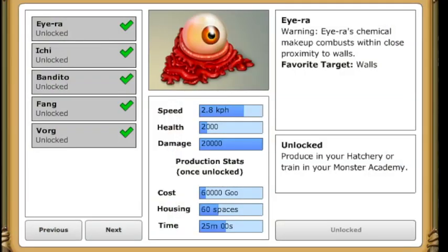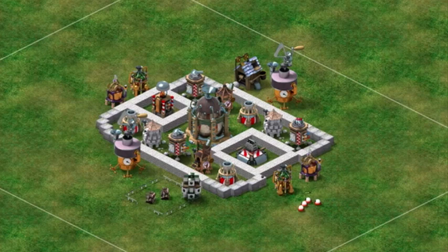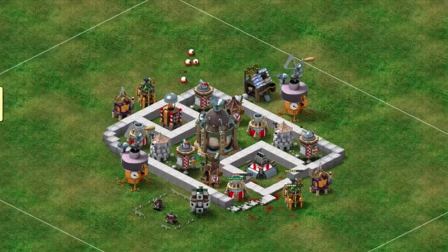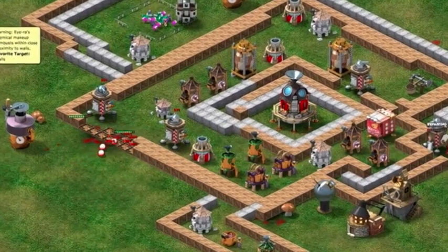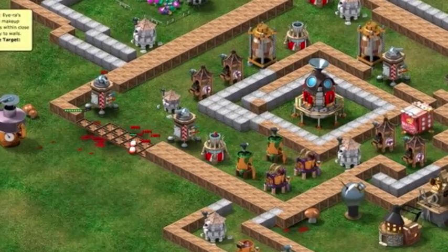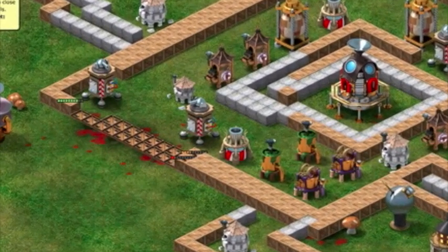Iris, while quite possibly the strangest looking in the monster lineup, are a very specialized monster that you will keep using throughout the game. Their chemical makeup causes them to combust on contact, doing a lot of damage in a small area. Iris will target walls before all other buildings. You can use Iris to attack your enemy's yard from an angle that they may have left unguarded.